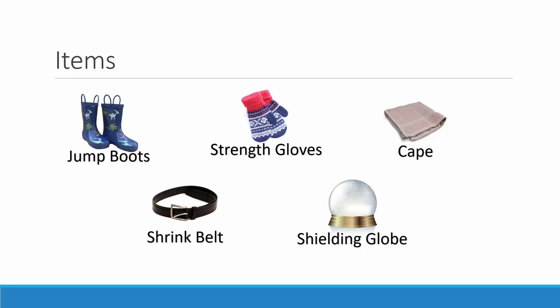The next is the shrink belt, which will allow the player to shrink very small to get in nooks and crannies. And the last item is the shielding globe, which will allow the player to take no damage going over difficult terrain.